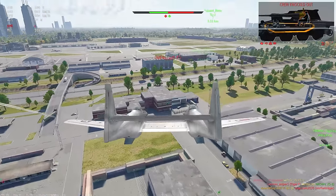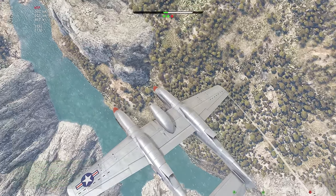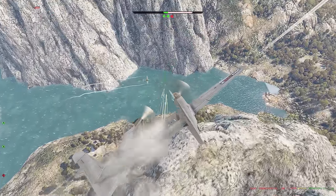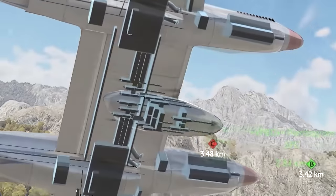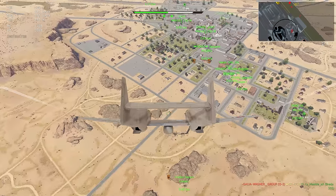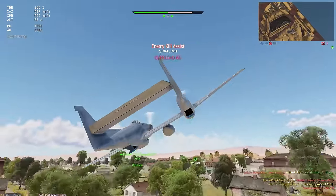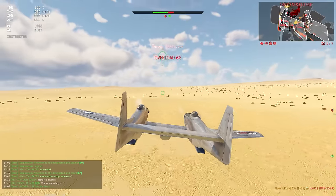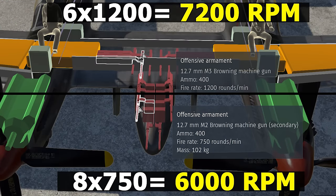Though it might have something to do with crashing into things. There is also an option to add a gun pod with 8 machine guns to increase the firepower even more, which might sound like a lucrative choice since this loadout does not increase the respawn point cost. But the gun pod uses Browning M2 machine guns, which have a significantly smaller rate of fire compared to the default Browning M3 machine guns, so the firepower increase is not as significant as it might appear.